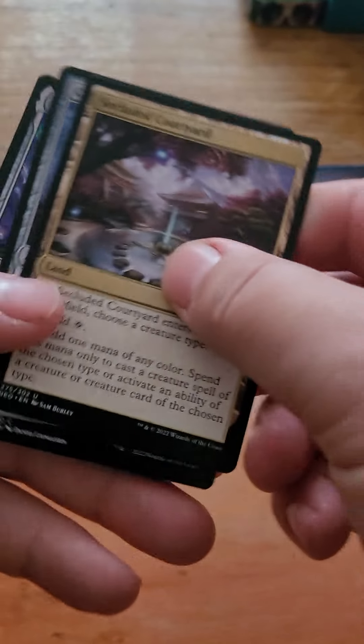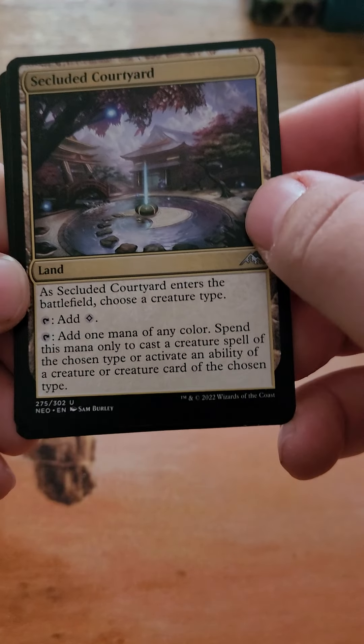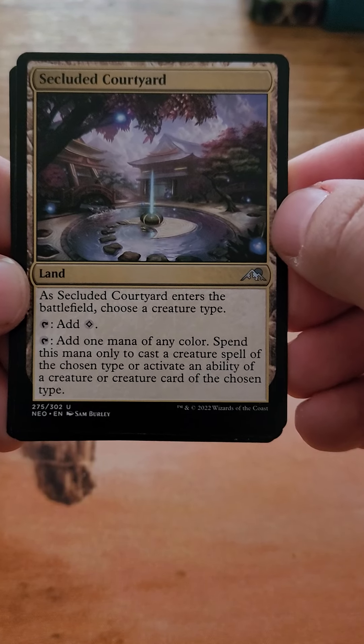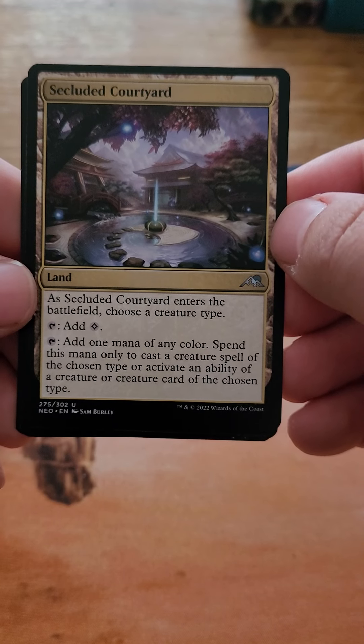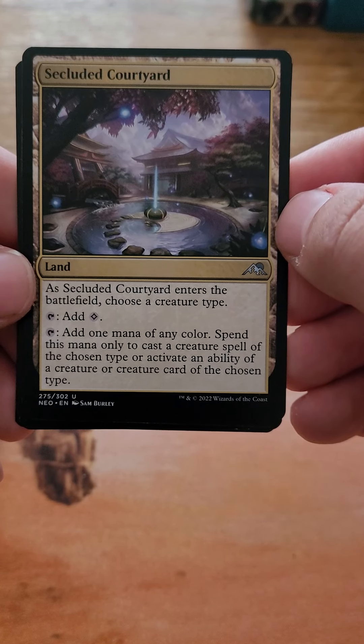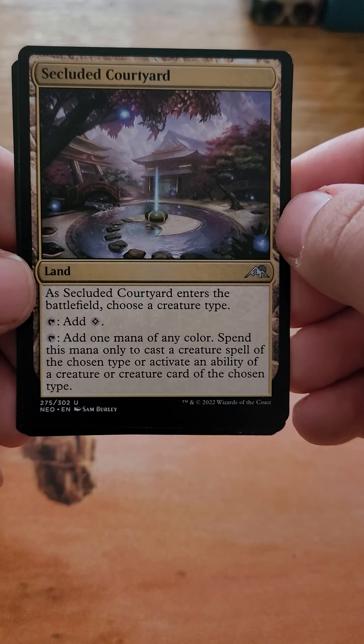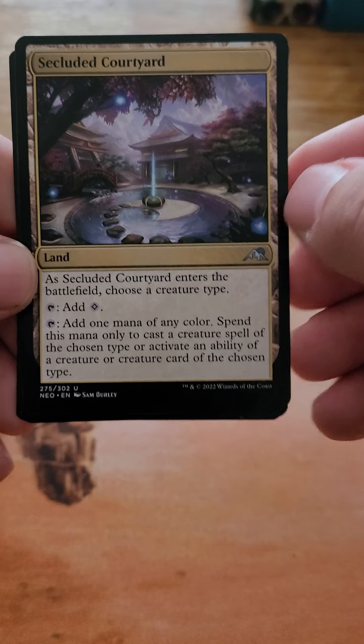Here are some lands and artifacts that I took a keen interest in. So, it's Clue to Courtyard. As it enters the battlefield, choose a creature type. You can add a colorless and tap to add one mana of any color. Spend this mana only to cast a creature spell of the chosen type or activating the ability of a creature card of the chosen type.